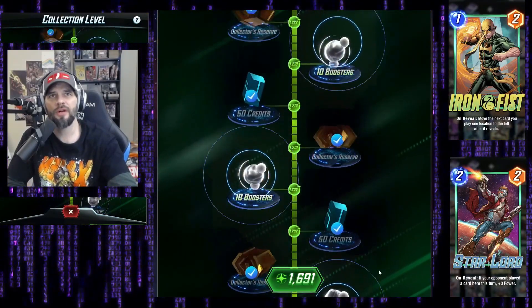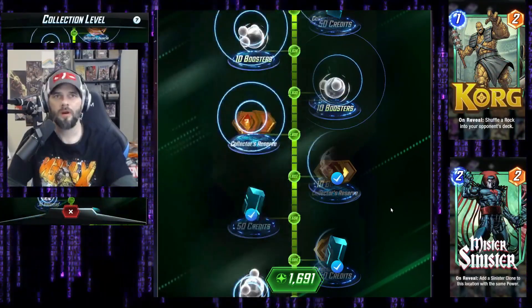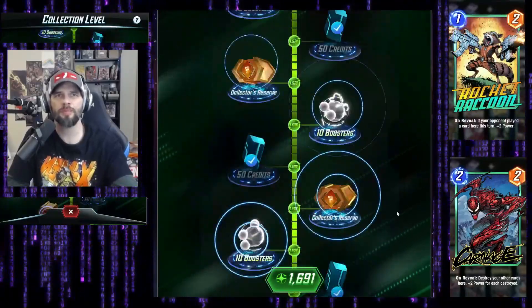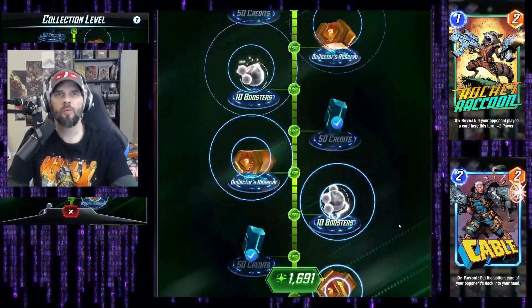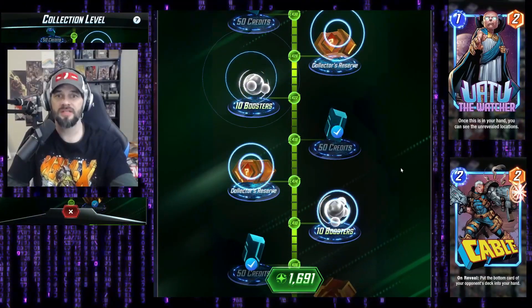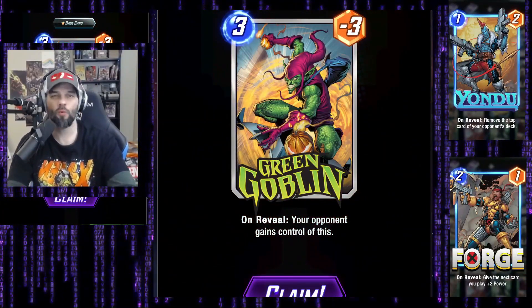I'm gonna go through here, count the boxes, let you guys know how many there are, and then open them and see what we get. We have 24 collector reserve boxes to open. Hopefully we get something decent. Our first one — Green Goblin. Not the worst card in the world.